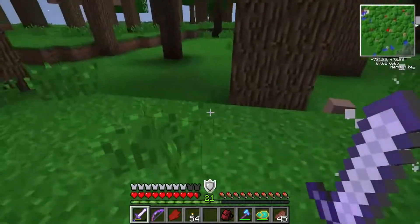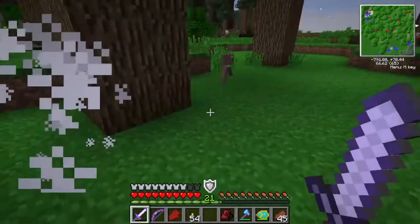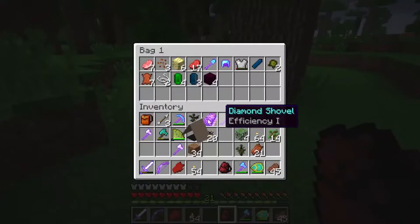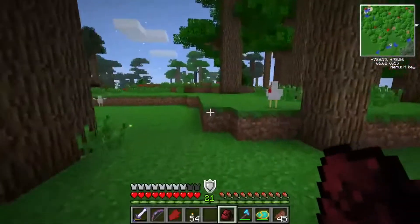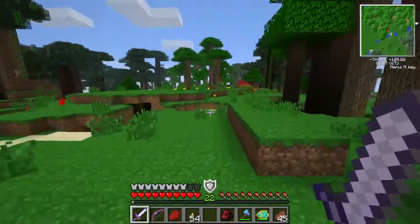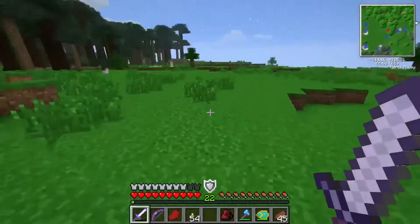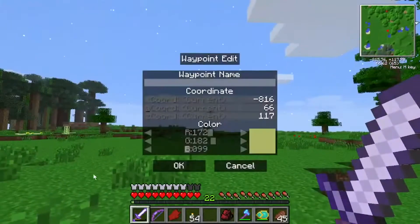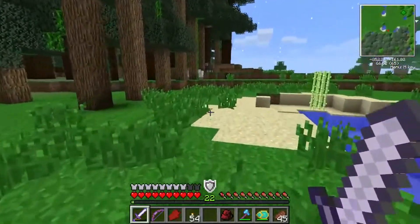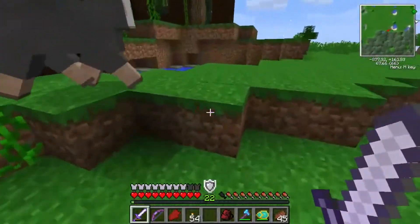I'll grab some bandits — this one's like a skeleton. And there's another naked guy. Kill all of them. They all drop gems, apparently. I'm guessing we can make weapons with this stuff. That's a waypoint in this area, because this would be a good place to fight mobs at night. At least there's lots of farm animals here — if you need food and you've killed everything in the overworld, you can just come here and kill everything here, or farm them.